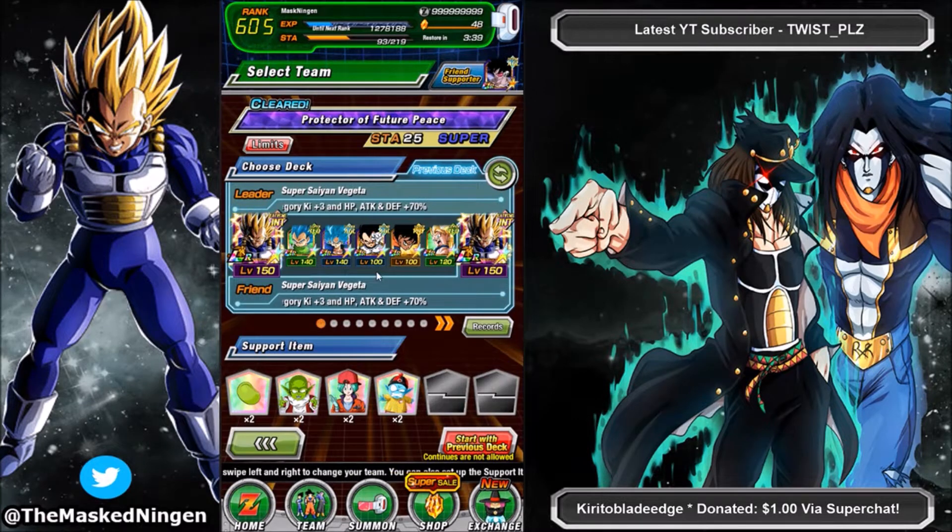This team uses a lot of units we've already covered so we don't have to go over too much. Super Saiyan Blue Vegeta and Goku are obviously two of the better free-to-play units, mainly because they're EZA, but just very strong units overall.